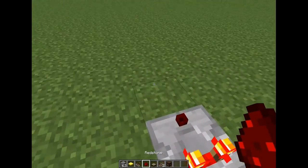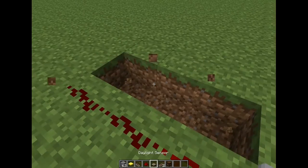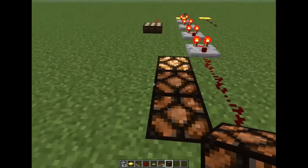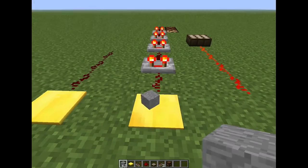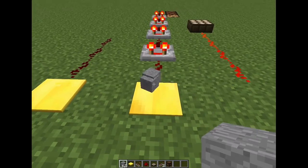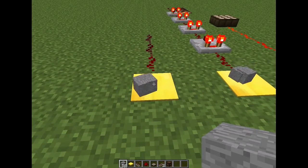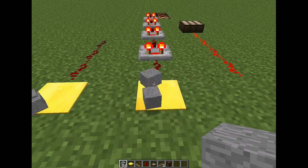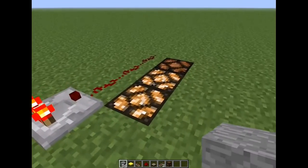We can continue here and make our redstone lamps signal the strength. So now, when I drop one block it's going to light one redstone lamp. Two items doesn't make the signal stronger — there need to be more items in the stack. And now you can see the second lamp just got lit up.